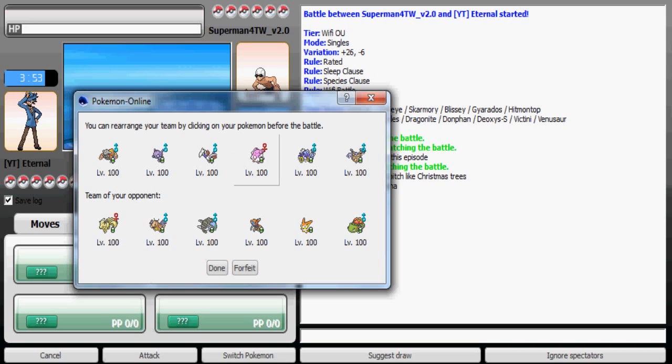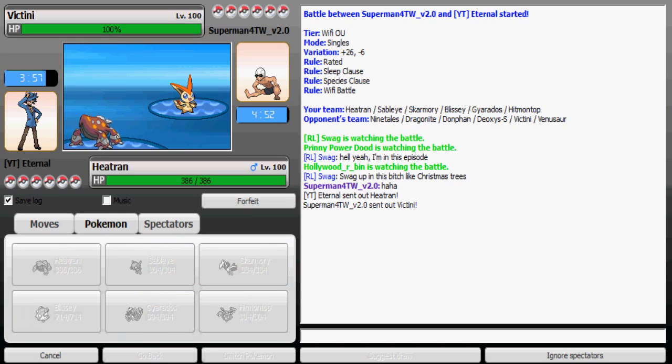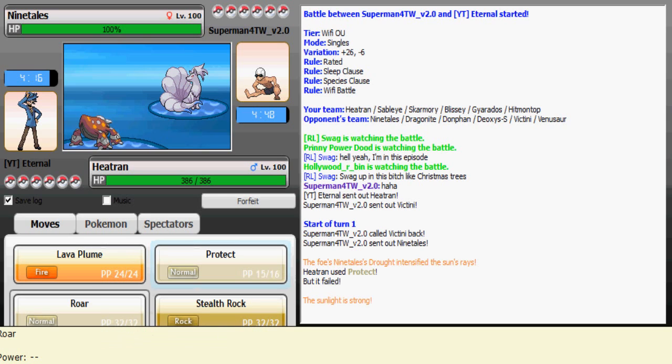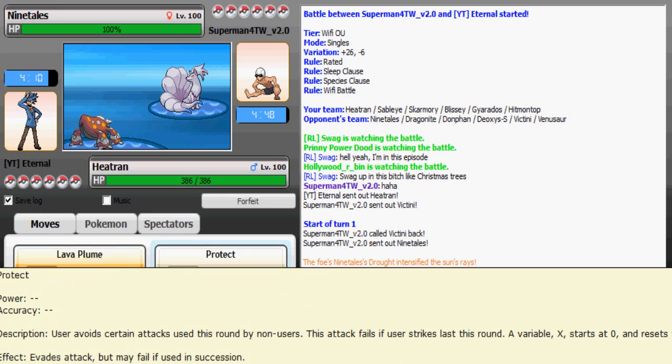I'm gonna lead off — he's probably gonna lead with Deoxys-Speed, Dragonite, or Donphan. I go with Heatran. He goes with Victini, so I'm gonna use Protect just to see what he has in mind — maybe Final Gambit to take out my Heatran and then sweep with Venusaur. He switches out to Ninetales, so I'm gonna use Protect again to see what else he has in mind.